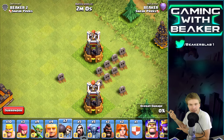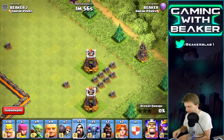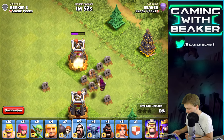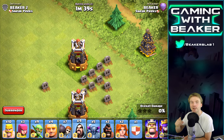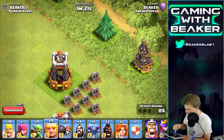Let's try a Wizard. Get it — oh, this thing is crazy, man. It does some good damage. It looks pretty sick. And here's the kicker: when this thing dies, it blows up and causes damage.